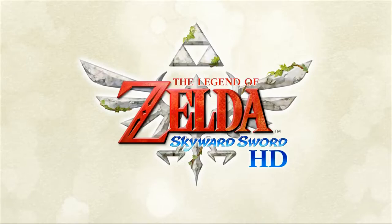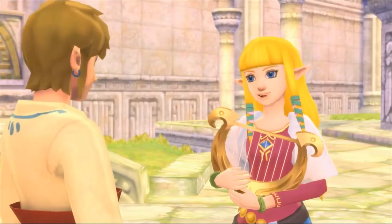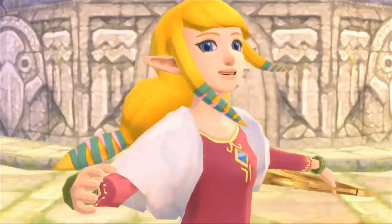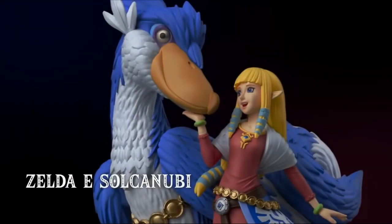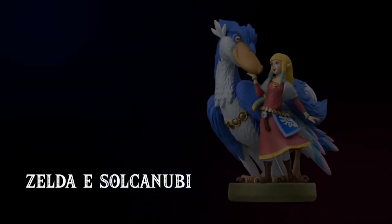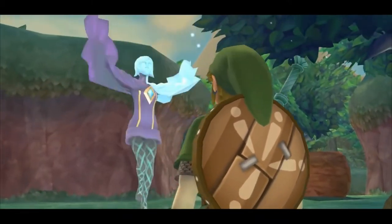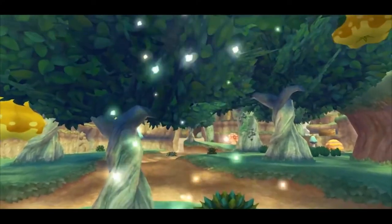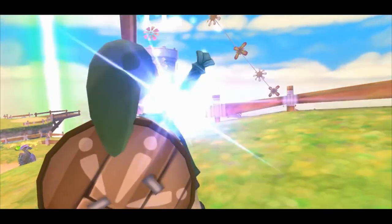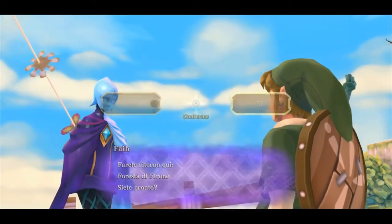The Legend of Zelda: Skyward Sword HD è compatibile con un nuovo Amiibo. L'Amiibo raffigura Zelda e il suo Solkanubi insieme su un'unica base. Mentre esplori la superficie puoi usare l'Amiibo per tornare immediatamente nel cielo. Usa di nuovo l'Amiibo e tornerai nello stesso punto in superficie.